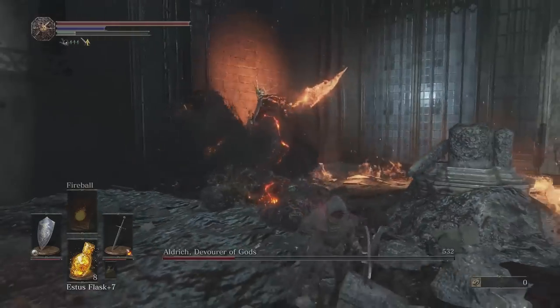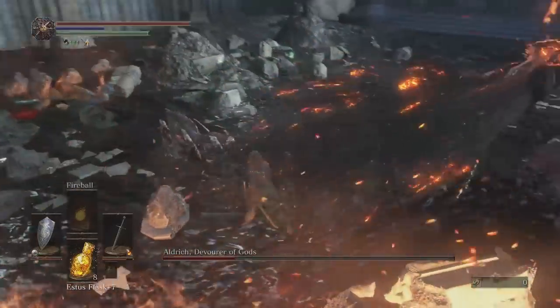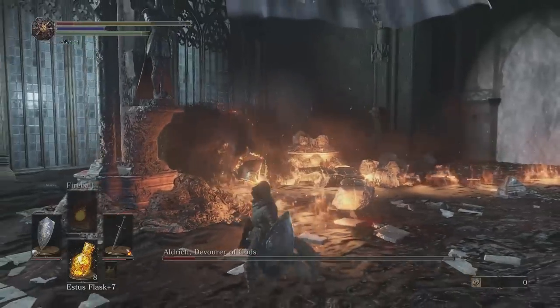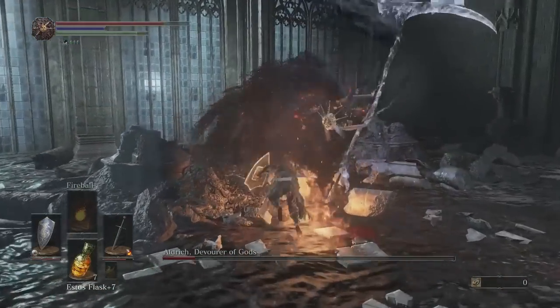Usually the boss will spawn in the opposite corner to the one he just vanished from, so look and head that direction first after he teleports. Occasionally you will get some bad RNG and the boss will spam bow attacks in phase 2, almost guaranteeing your death. Try not to let that get to you.